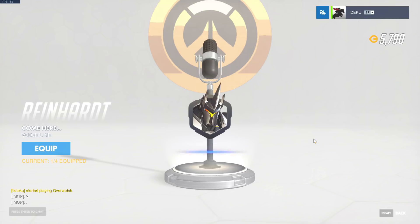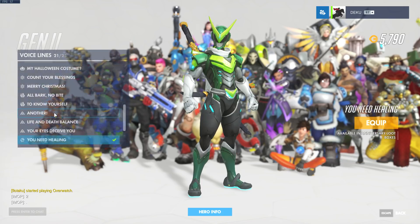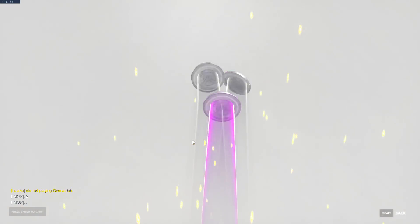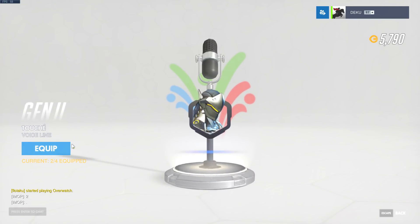All of Reaper's voice lines are funny. Genji also got an absolutely beautiful voice line: 'You need healing.' Because now I can just run up to my team's Ana and remind her to throw the grenade on her feet. Winston's Dance — do I not have that already? Awesome. Touché.